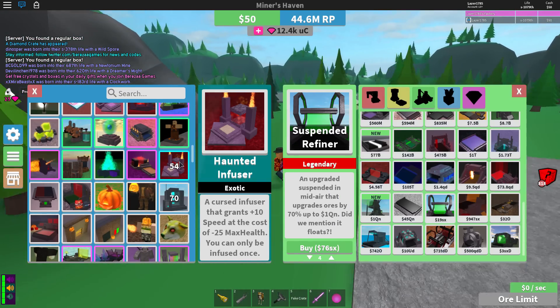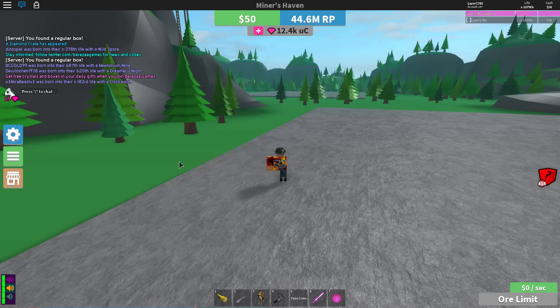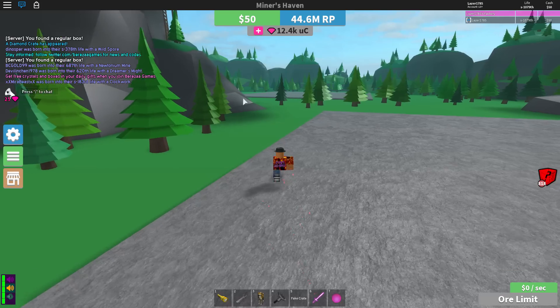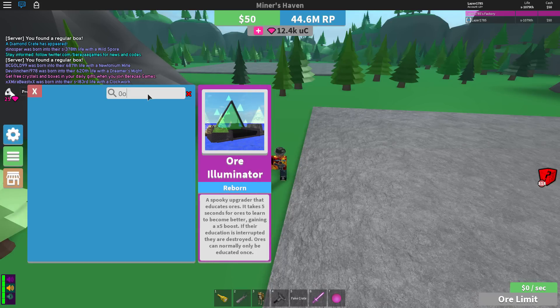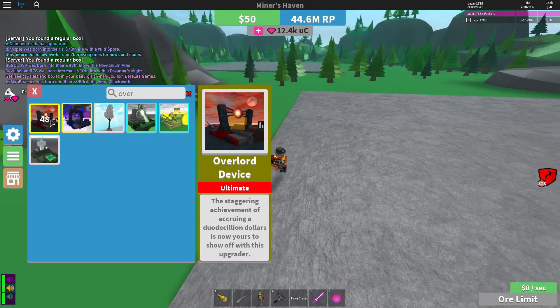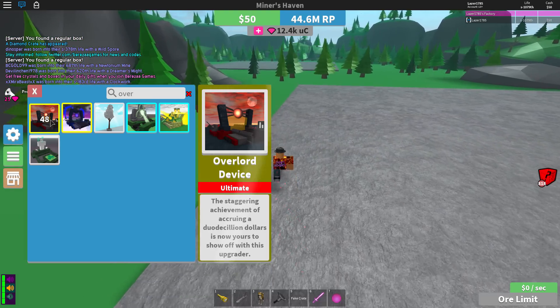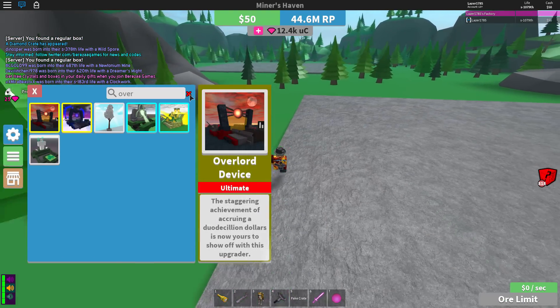You can already get DD — Duo Decillion. If you're new to the game you're probably thinking: why would I want DD? What is the point? I just want to reborn and get some new items. Well, basically when you hit DD Duo Decillion and you reborn, you will get the Overlord Device item, which is an extremely powerful item and multiplies ore by 10 times. It's extremely useful, especially on setup.